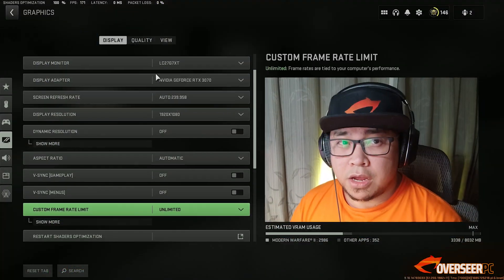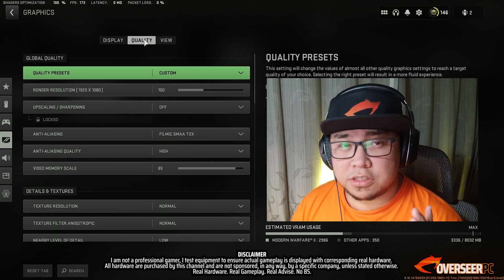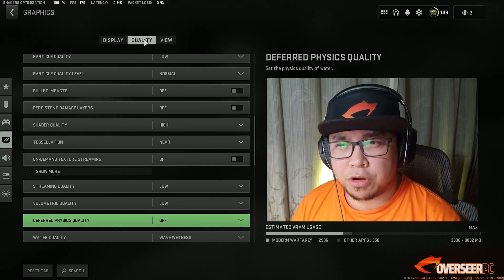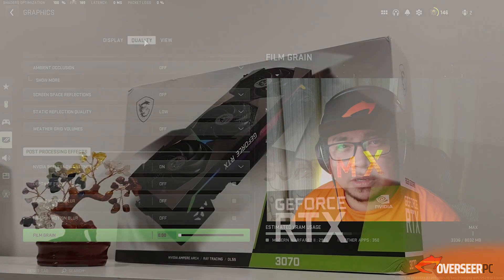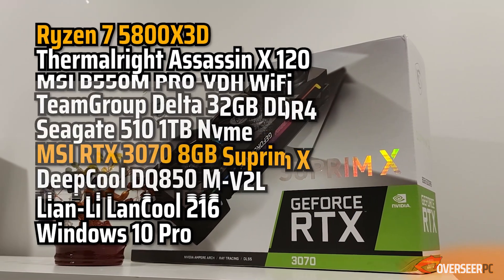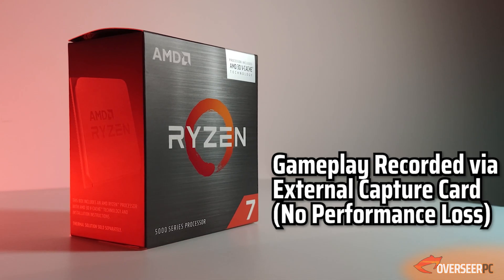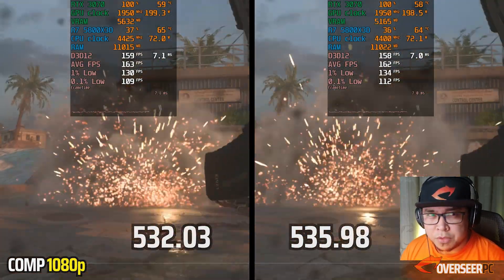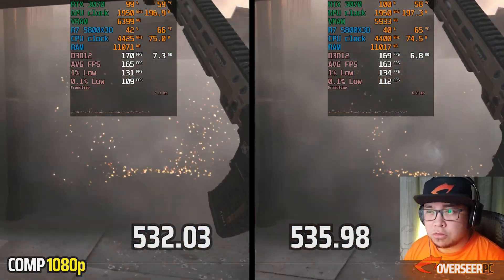NVIDIA's latest driver 535.98 has just dropped. If you play Warzone, Apex Legends, Fortnite, Valorant, or PUBG, should you upgrade to this latest driver? That's what we're here to find out. We're going to be using our RTX 3070 with 8GB VRAM and compare it with the previous driver, 532.03. Links in the description — let's go.